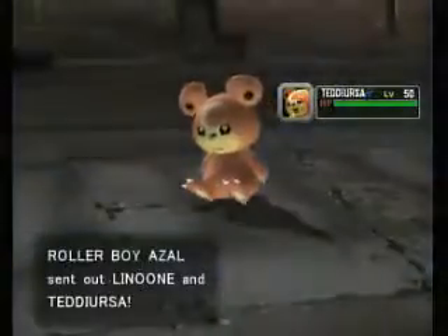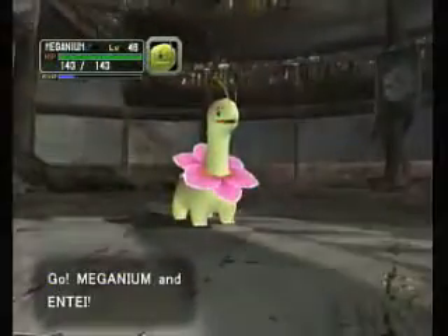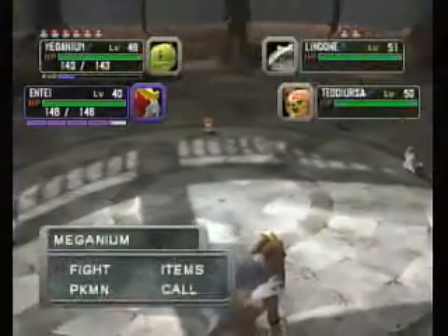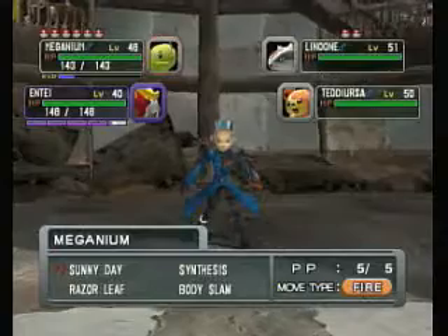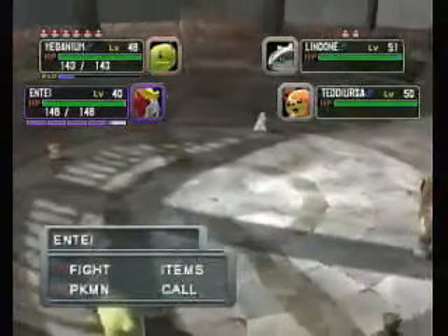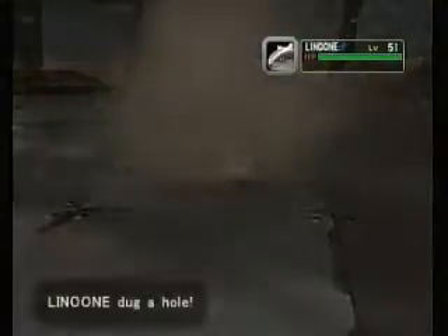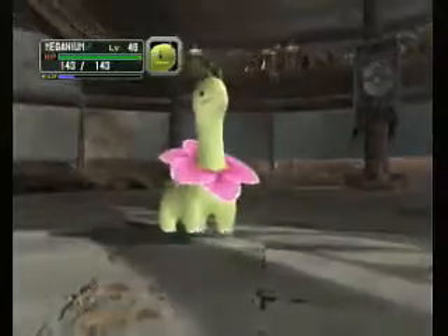And a Teddiursa. We have a Meganium and Entei. Now, these guys are about a few levels weaker than the guys at the Under Colosseum, so I guess that's good news for me. I'm going to use Razor Leaf and Shadow Rush on Teddiursa. Lenune digs a hole and Meganium uses Razor Leaf, which misses Lenune because it's underground.